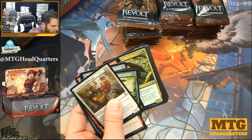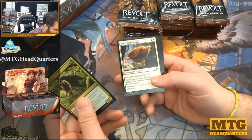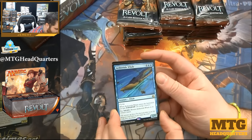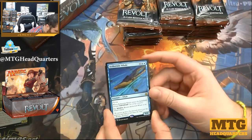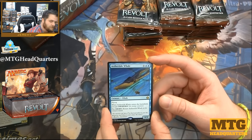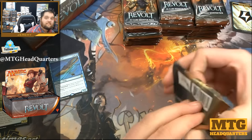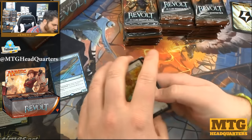We have Outland Boar, Aerial Modification, Consulate Dreadnought, and our very first rare: Aether Tide Whales — six mana, six-four with flying. When it enters the battlefield you get what looks like six energy, and if you pay four you can return it to its owner's hand.